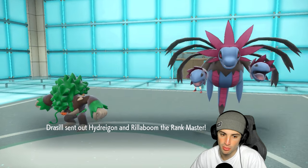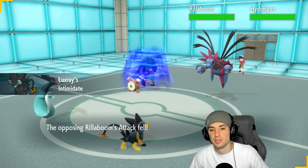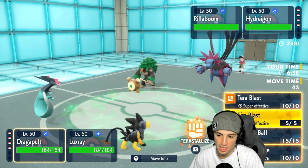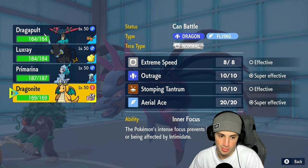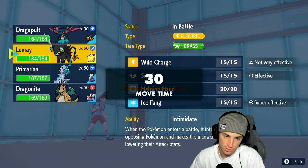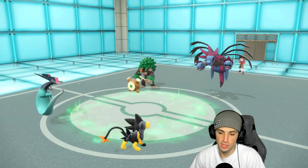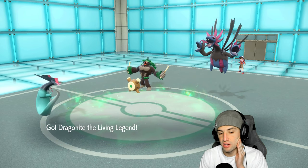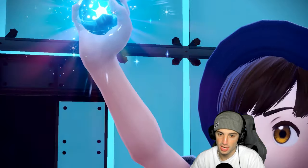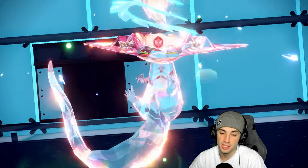They lead Hydreigon and Rillaboom. Rillaboom goes for Fake Out on Luxray, so I consider hard-swapping Luxray to save Intimidate for later. Grassy Surge pops out. I decide to Terastallize Dragapult into Fighting type and swap Luxray to the back to save Intimidate. I wish I had Protect to stay in and Snarl, but saving Luxray for later is the better play.